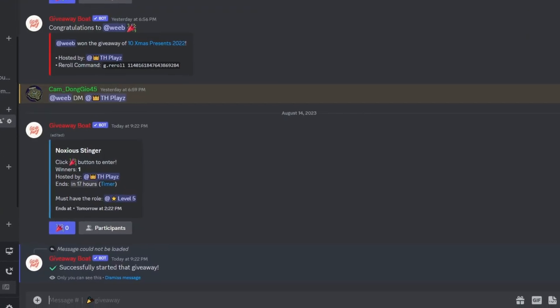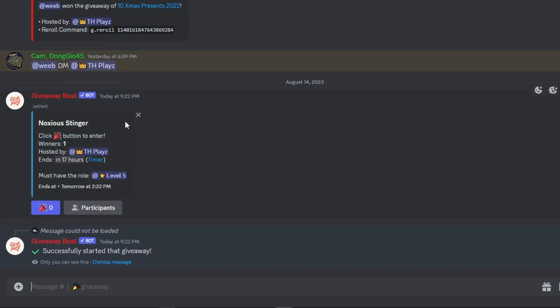Now how you're actually going to go ahead and enter the giveaway is once you've had that level 5, or whatever the requirement is, you can just click this little confetti thing, and you'll go ahead and join.